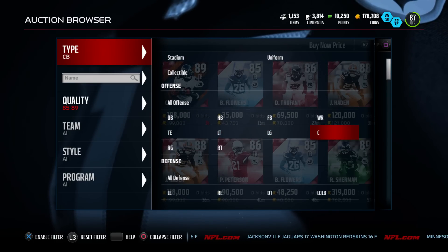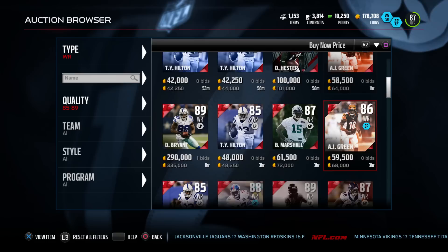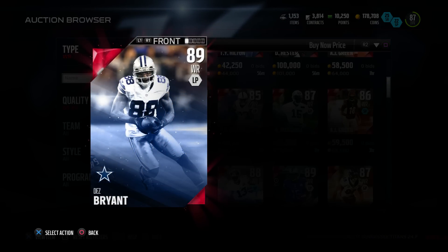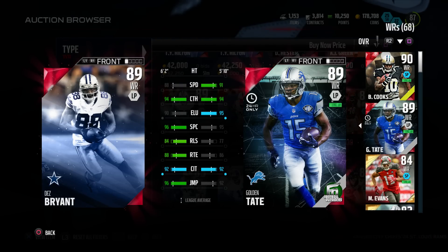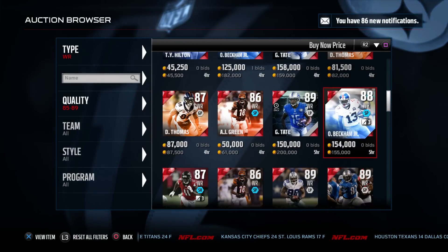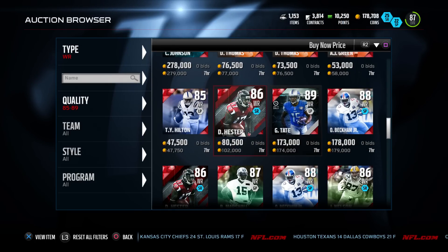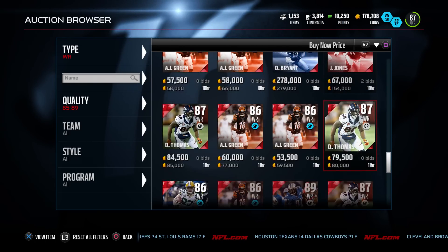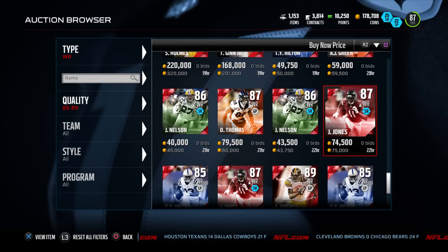Let's check out these receivers once I sell Golden Tate. Julio Jones right here, Jordy Nelson going for a decent price. I'll take the L — I thought Golden Tate was actually a better card than Dez Bryant, but they're comparable I guess. Dez is going for an insane price, but you can find other receivers with comparable ratings — it's just his name driving the price. We got OBJ — I wish I held on to my OBJ. The wager I played against Mike — I wish I held on to both of those, they're going for that much now. I've been playing the market terribly.